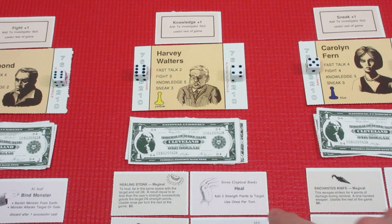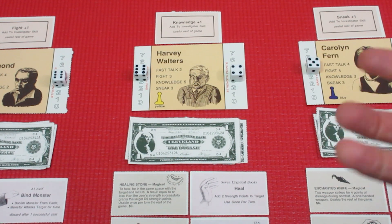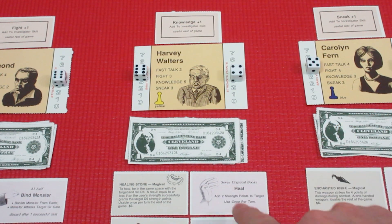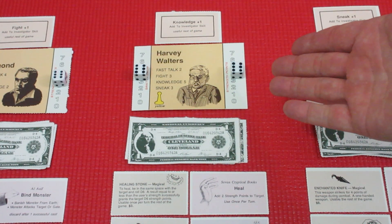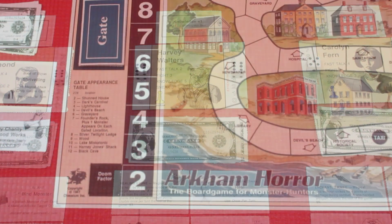Harvey is at the taxi space, so we'll have him cast his heal spell for his action. To cast a spell you make a knowledge check — his knowledge is five plus one equals six. You can only fail by rolling higher than your knowledge on a d6, which is impossible at six, so he automatically succeeds. He adds two strength to himself. Now he has strength six and sanity six.